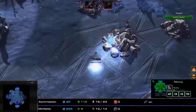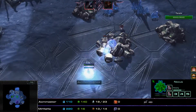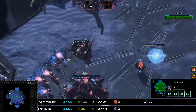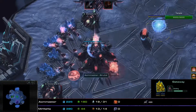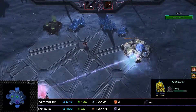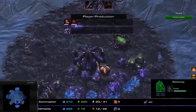You can actually get those minerals by scrapping one of these and the gateway, which gives you a total of 225 minerals — more than enough to get your expansion out and going. So that is a slightly delayed build order, but it's fine. It's not a big deal. It's only if you're trying to optimize your build orders here.